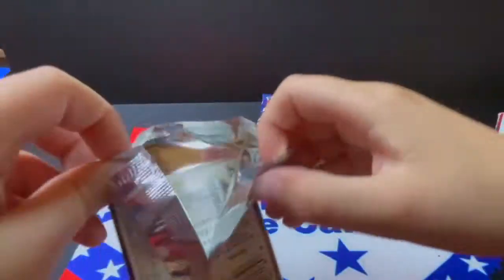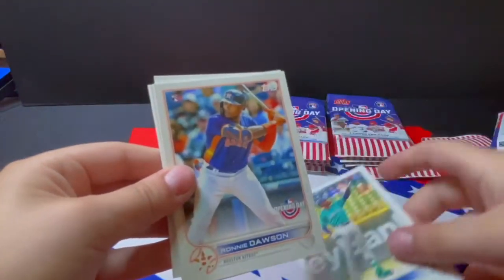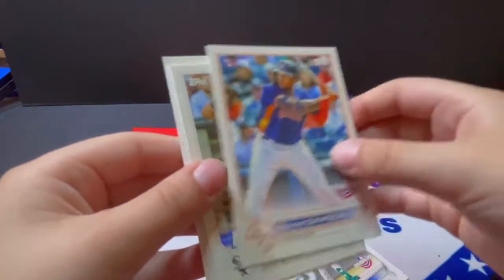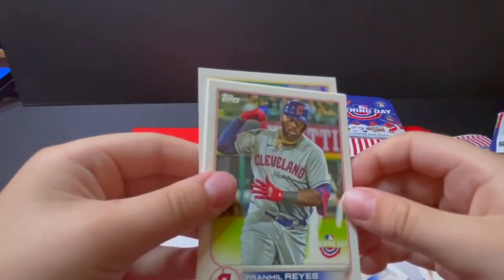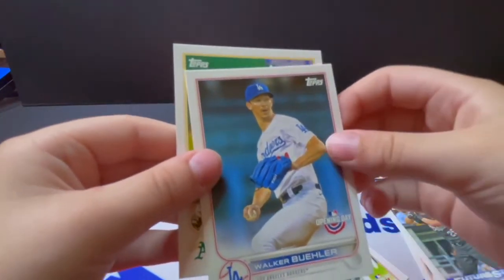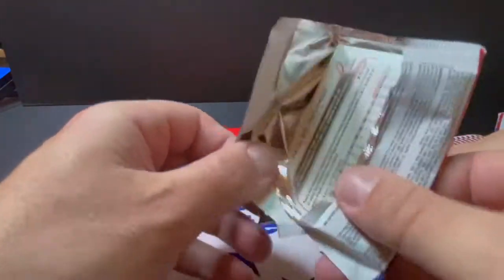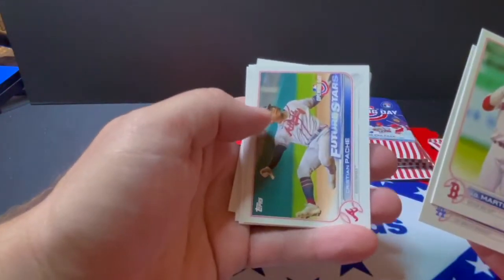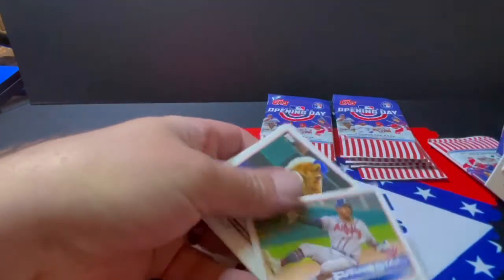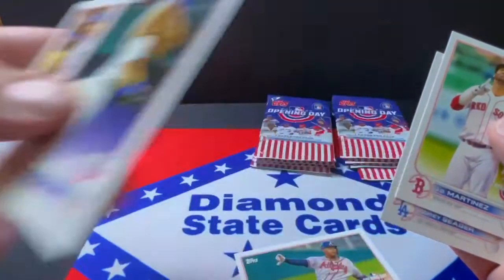Ryder gets an easy one to open — nice! Kyle Lewis, Ronnie Dawson, Andrew Vaughn Future Stars, and Paws for the Detroit Tigers — another mascot. Also Reyes, Walker Buehler, and Jed Lowry. Then JD Martinez, Corey Seager, a Future Stars for the Braves, and the Rangers Captain mascot — apparently he doesn't have a proper name, just 'Rangers Captain.' Also Max Muncy, Andrew McCutchen, and Goldschmidt.